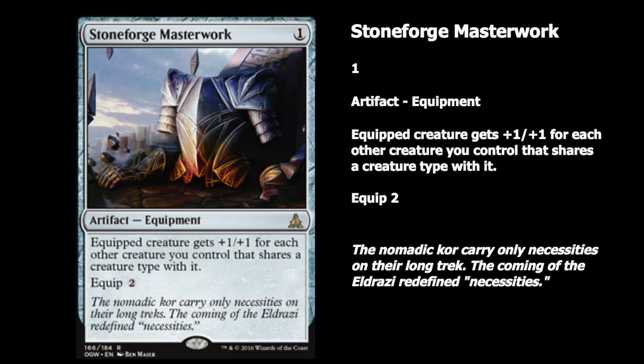It is kind of slow, but you can play it at the same curve as Rabblemaster — play it on turn three and equip it immediately to an attacker, maybe Goblin Piledriver. You should be able to get it to see play; I'm just not sure what type of deck will want it. Scion tokens seem like a really fun concept.